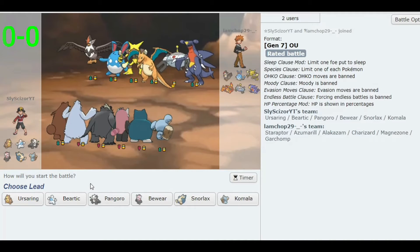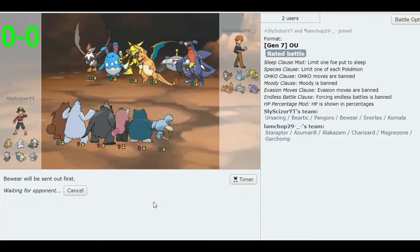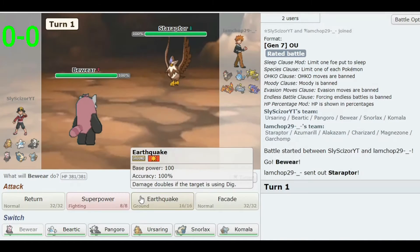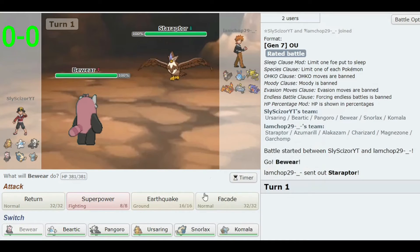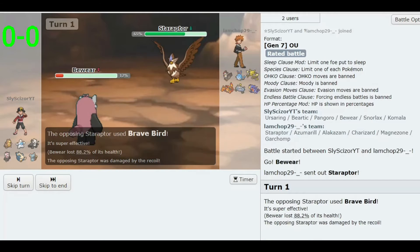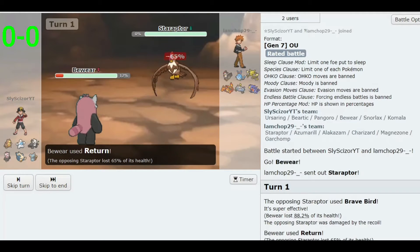Our first opponent looks like a pretty generic team. If we go with Bewear, he leads with Staraptor. I'm just going to go for Return — he's going to Brave Bird, which won't kill us, and I think Return will knock him out from here. Nice.